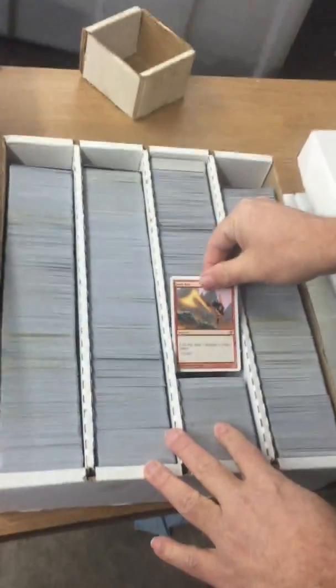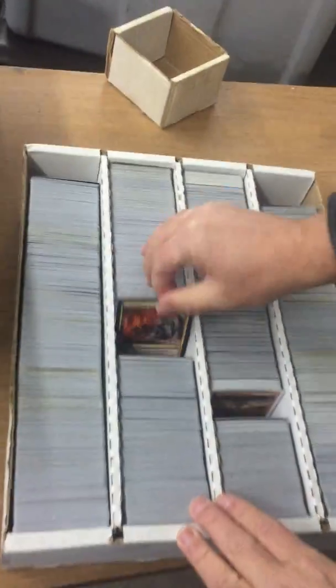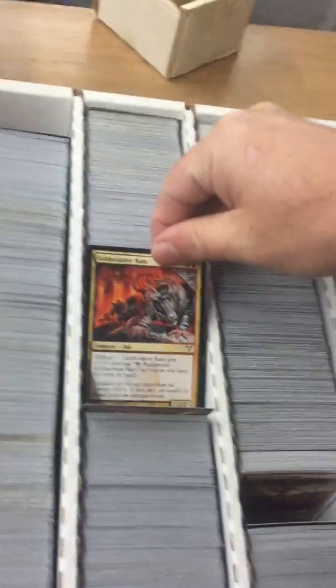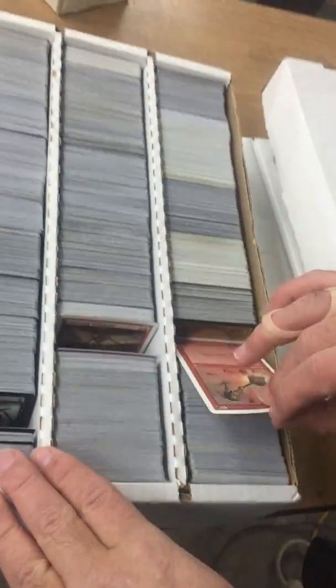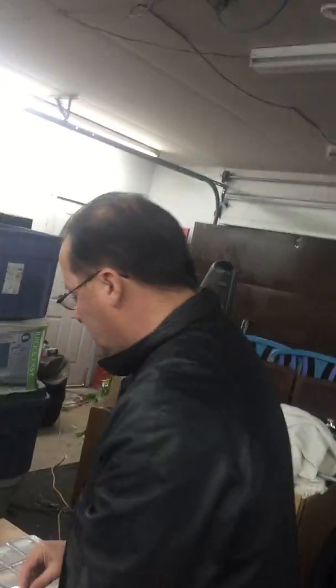We have cards here that are from 9th Edition — cards from different sets that are all in very, very good shape, as you can tell — but there's just no order to this, no organization to them. And there are rares floating around in here, there's uncommons floating around in these boxes. I know at one point I put a cluster of rares into one of these boxes that has some planeswalkers and a larger cluster of rares and foils.